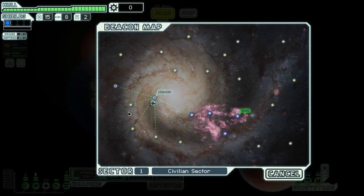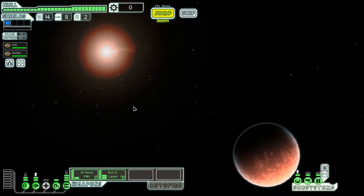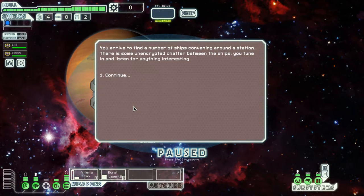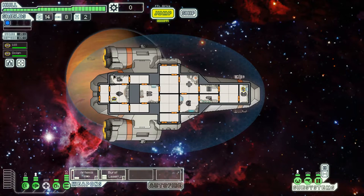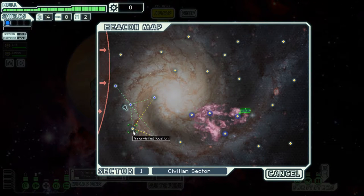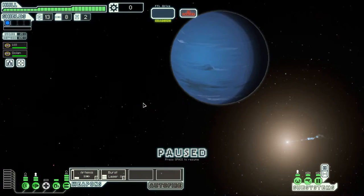I'm going to go down, around, and then up into the nebula — we have plenty of time. We've just started sector one, the civilian sector, which should be pretty easy. At this beacon we tune in and listen to unencrypted chatter between ships. It seems they need to take possession of an enemy ship intact. We're not properly equipped — we don't have a teleporter or crew-killing weapon — so we just have to leave. We don't get anything out of that beacon either. This is a terrible start, but I'm going to persevere.